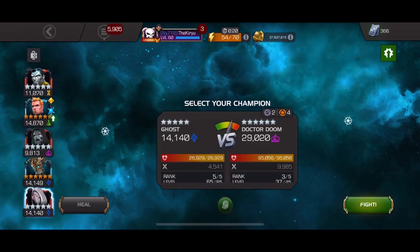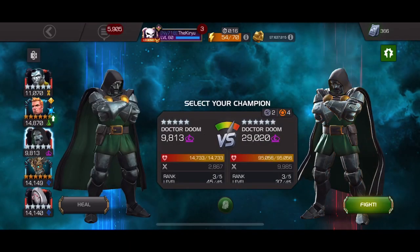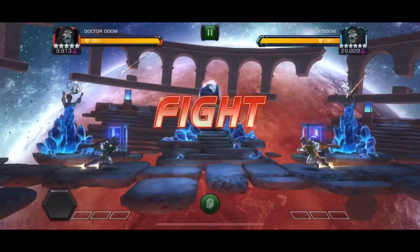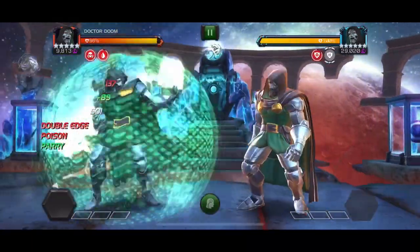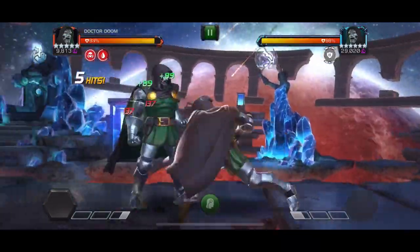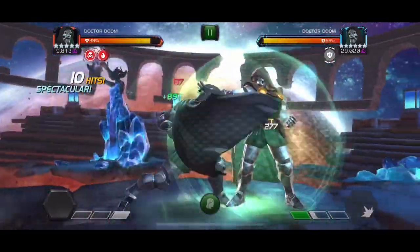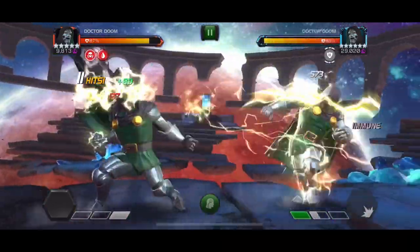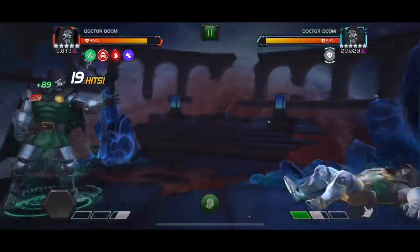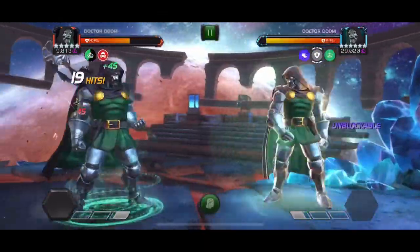Ghost handled her fight easily — one level two and the fight's over. The boss pretty much always has EMP modification on himself, so you want someone that's shock immune because that's quite an annoying node. I figured I'd bring Dr. Doom against Dr. Doom, though my Dr. Doom is only rank three. Because of shock immunity, Dr. Doom can't really rely on shock effectively here.